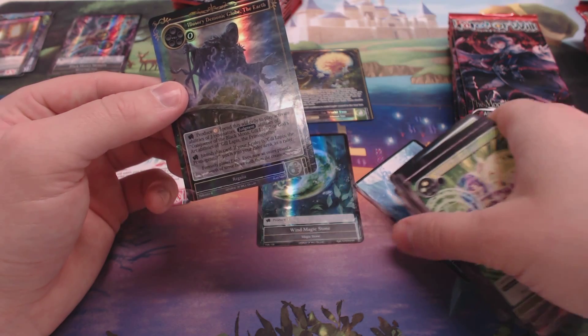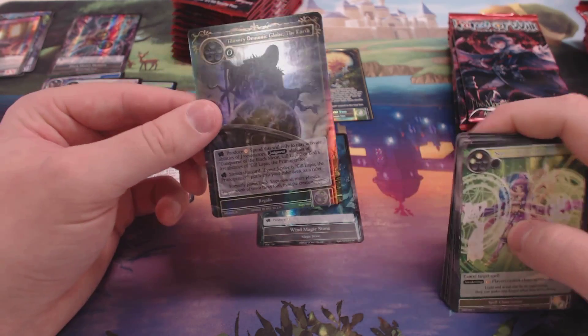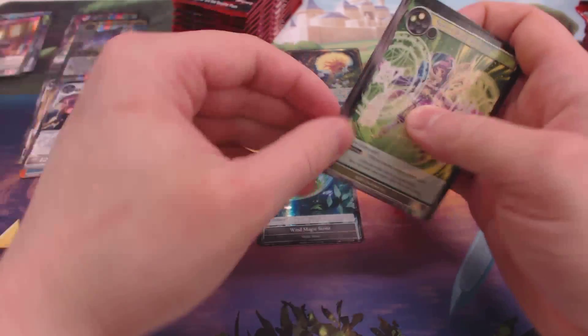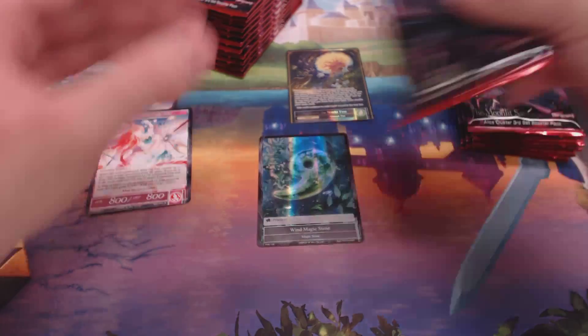Illusionary Demonic World of the Earth — oh, Galapuses. These might or might not be expensive depending on how he works out.